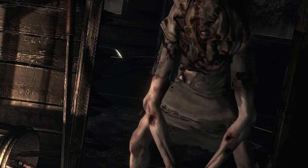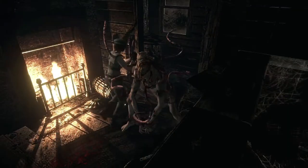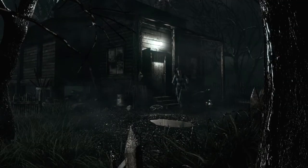This is Lisa — cannot kill her. Not at all. So what I like to do is I actually equip the magnum, fire off one shot, and then just run past her. And I am out of here. The magnum is very powerful, so you do want to conserve your ammo on it — but I think that's a justified use. Let me go ahead and unequip it and let's get out of here.